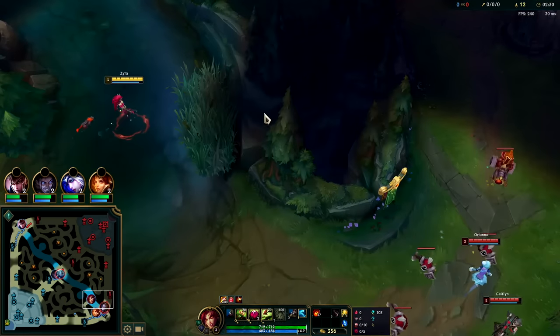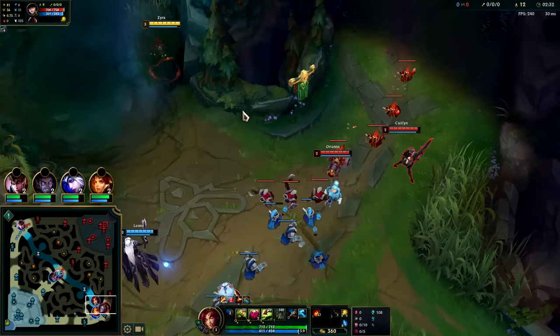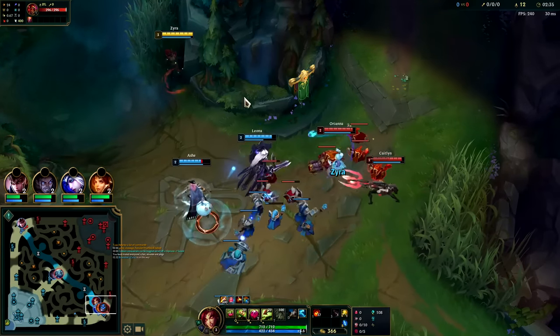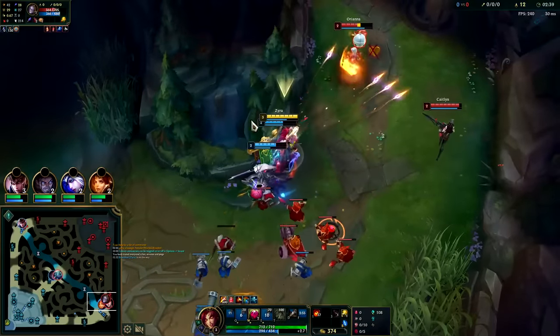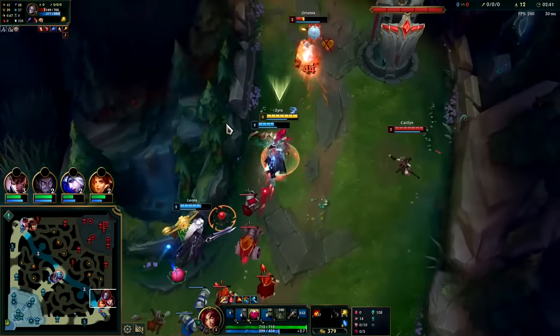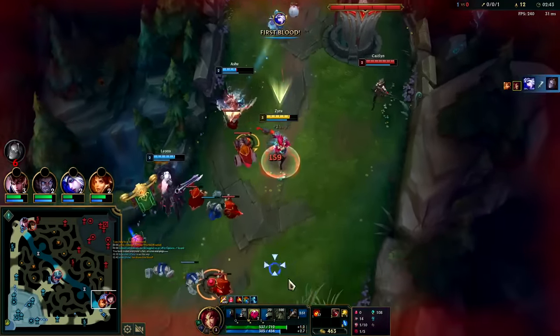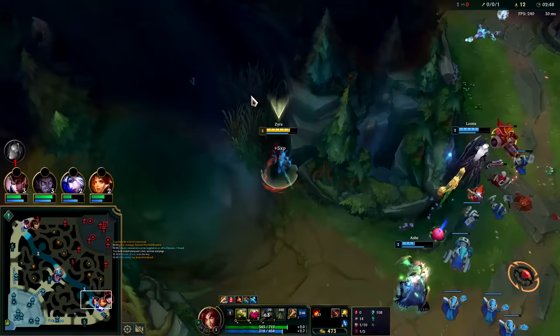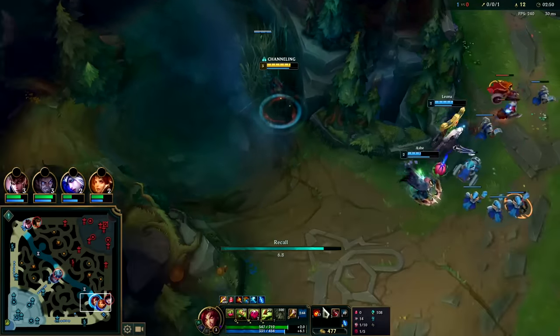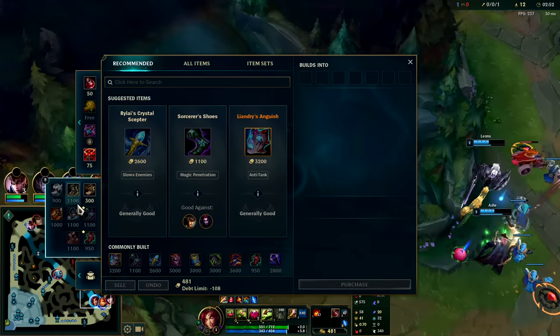We're gonna Ghost out and try to get some pressure. We miss the E, Q - she Flashes. We auto and we're out. That worked really well, I'm glad Ash Fall committed for that. Go ahead and reset here - got double plants, first recall.